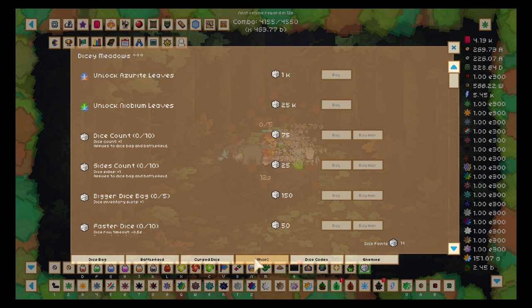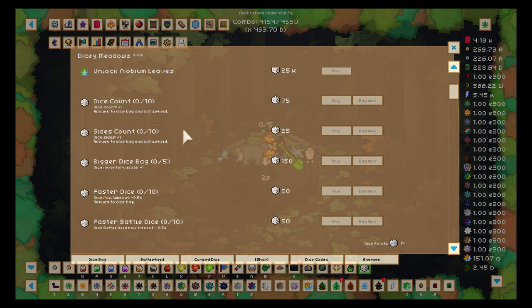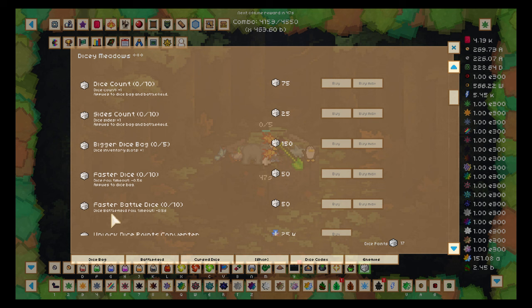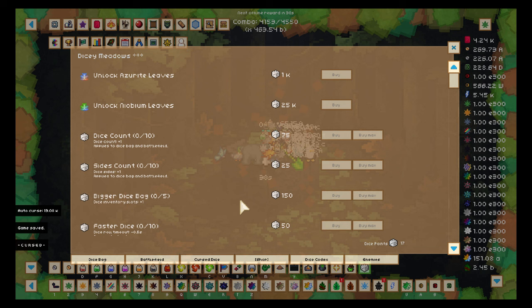It gives you buffs, and there's a shop with Azurite leaves — we'll unlock those, but not the Neo Beyond leaves today. So the upgrades include dice count plus one, dice sides plus one, inventory slots, and roll timeout for both battlefield and cursed dice. The converter was a goal of mine and I'll get it today.